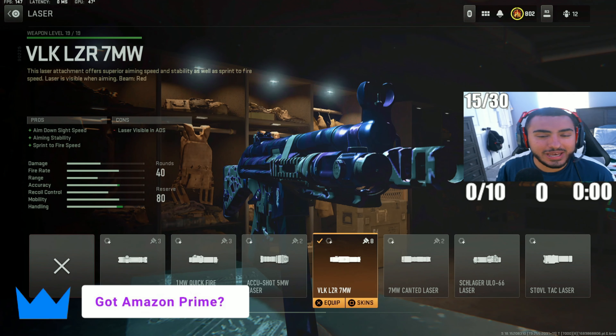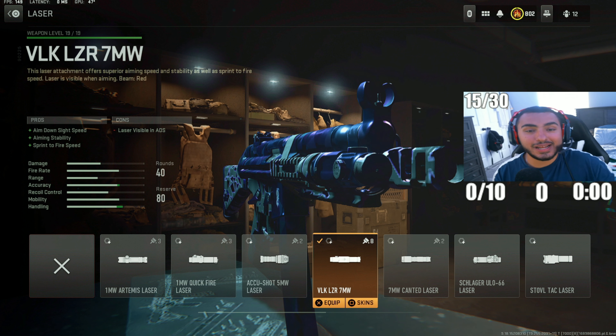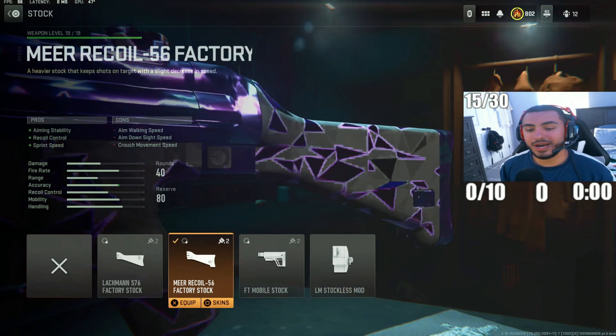For the next attachment, we got the VLK LZR 7MW laser. This is going to increase your ADS speeds and your aiming stability, make you way more accurate, and increase your sprint-to-fire time. For the tunings, put your sprint-to-fire speed to 0.50 and your ADS speeds all the way to minus 51.0.